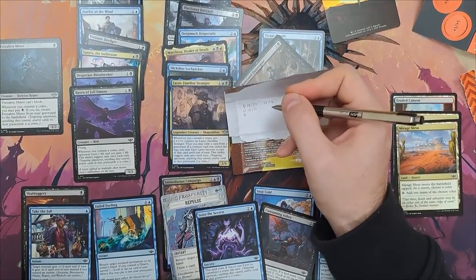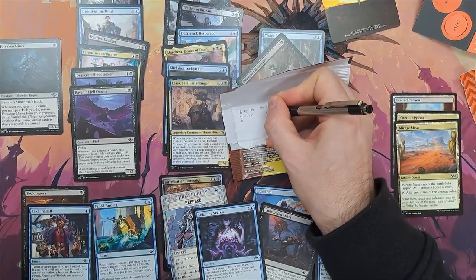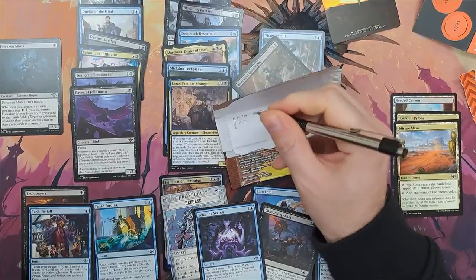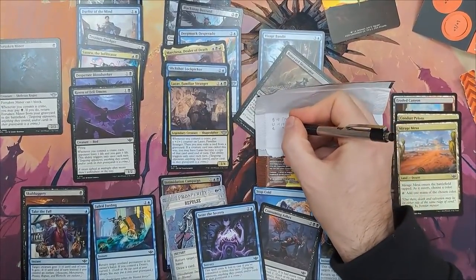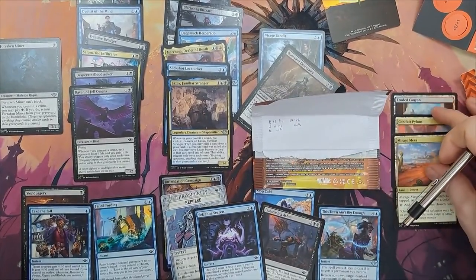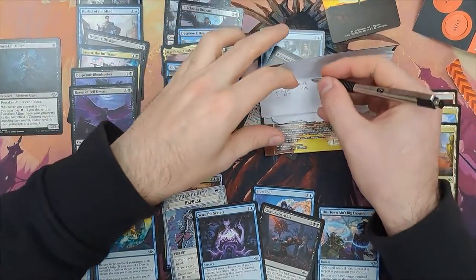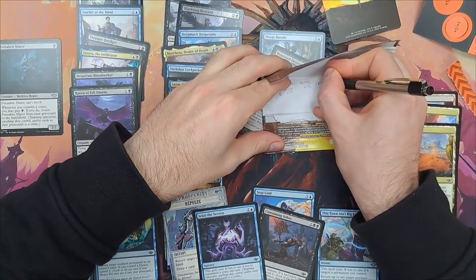So at this point, I am playing 16 or 17 lands — that's the question here. And I have 3 non-basic lands. So I ended up playing 17 lands, and I have 14 spaces left for spells. 75% of my lands have to tap for black mana, which means that out of 17, 12 of them need to be tapping for black.